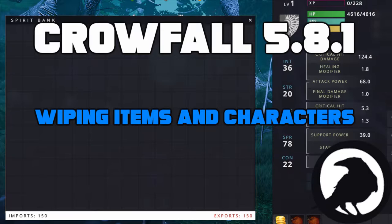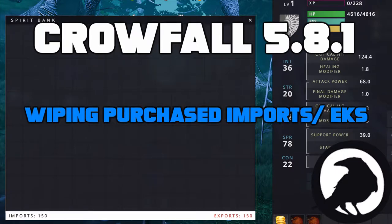One of the first things you'll notice is they wiped all of our characters and our spirit banks. They did this in order to address some exploits that were going on with the game and they had no other choice. So we're starting fresh. Another big change will be for anyone that uses EKs — your EK has been completely reset. Anything that you have purchased for imports will also be reset, meaning you'll have to reimport them to your character and to your EK.